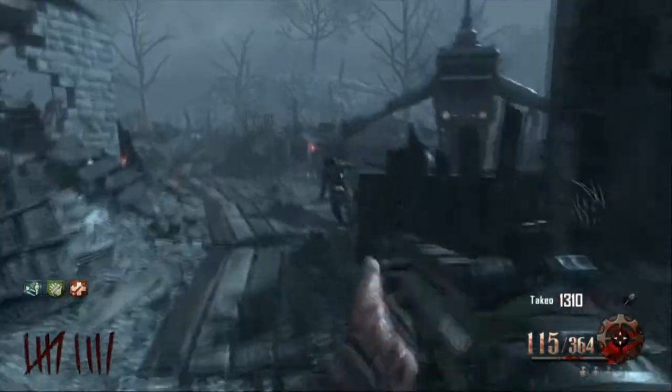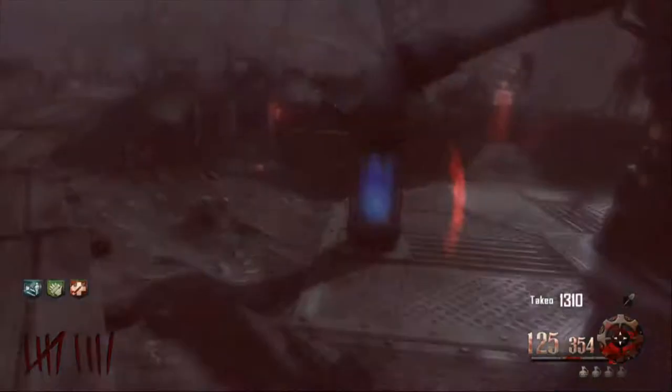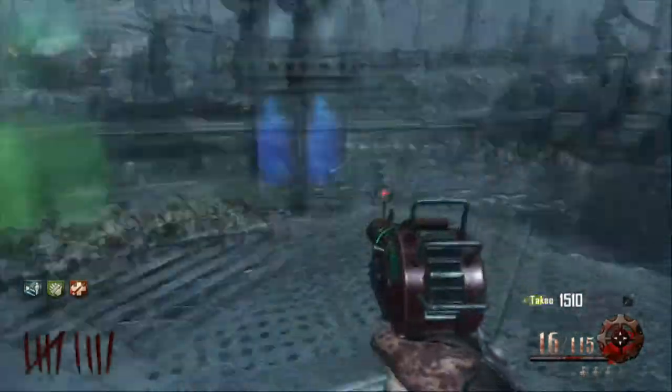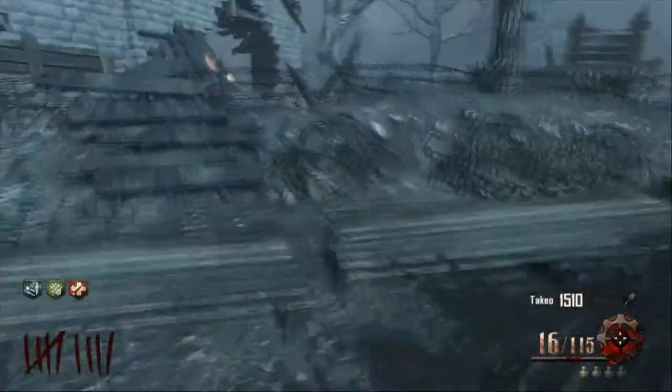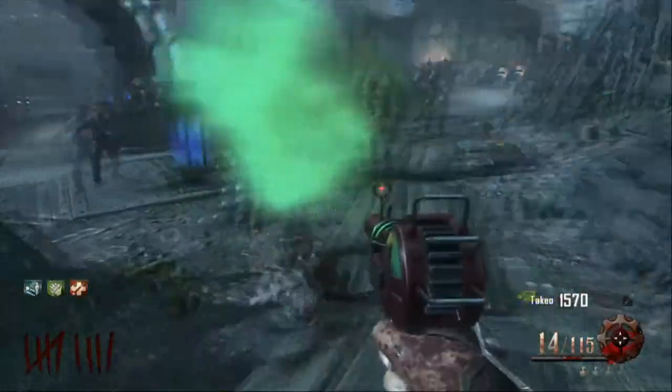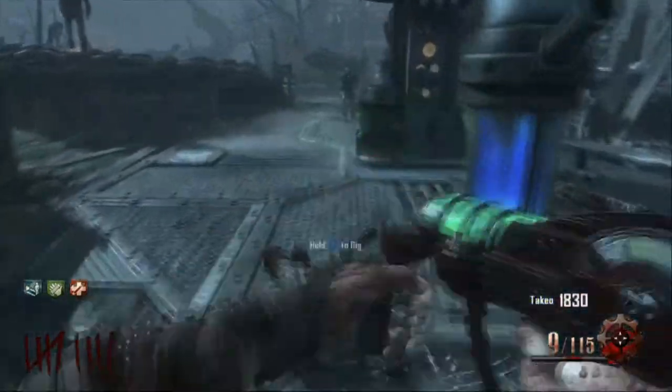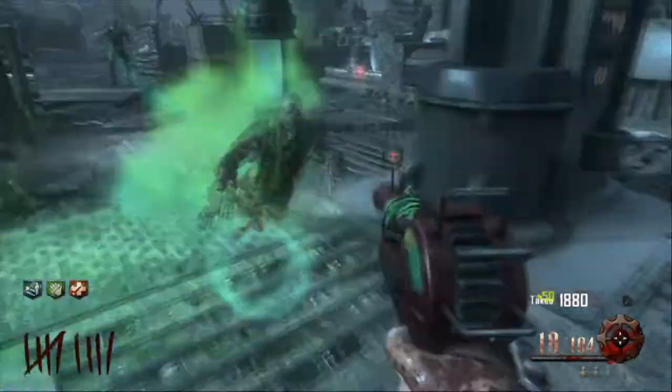I've been playing it and I've come across a new way to get perks. It is called Wonder Fizz Orb. I will take you to where it is anyway. It only costs 1,500 to get the perk.